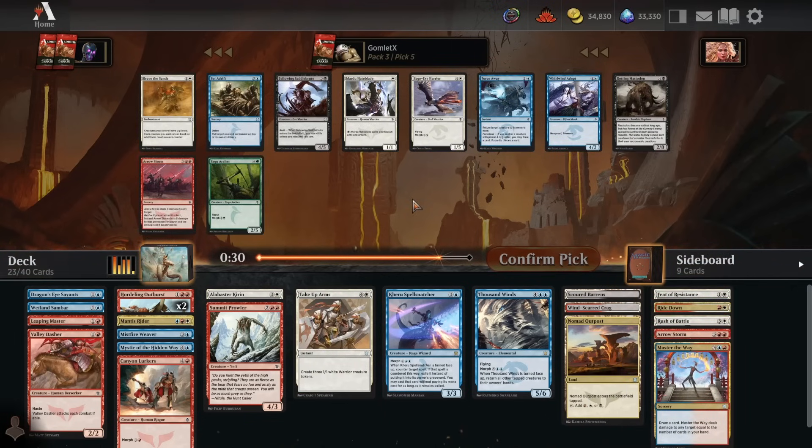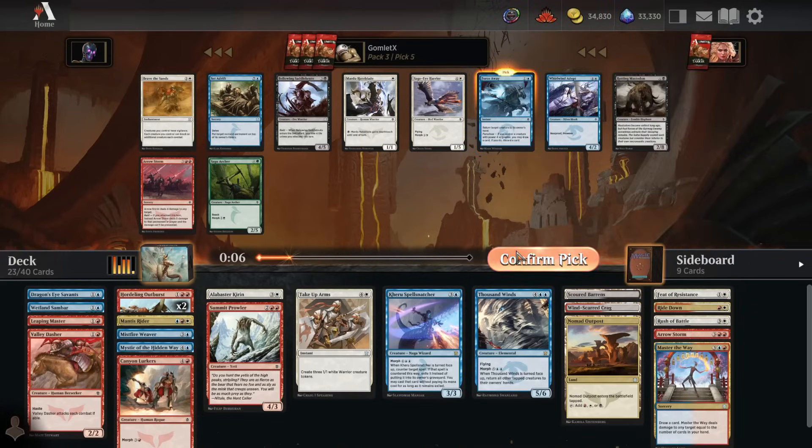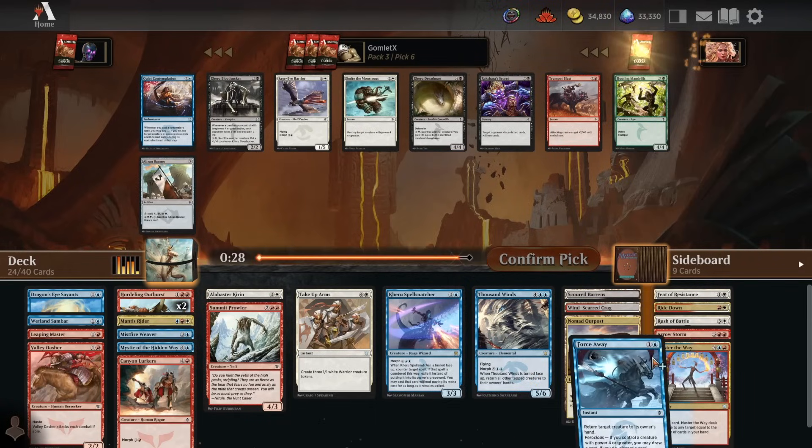Pack 3, pick 5: we've got Arrow Storm, Set Adrift, and Force Away. I really like the raw efficiency of Force Away as a tempo play. It's incredibly good against decks that are trying to play a Morph turn three and then flip it to eat one of your creatures turn five - because then they've dumped like eight mana into that Morph and you just put it right back in their hand. They don't even get the kill anymore. I'm going to take the Force Away here. I'm a big fan.